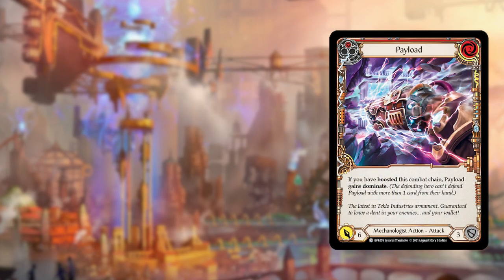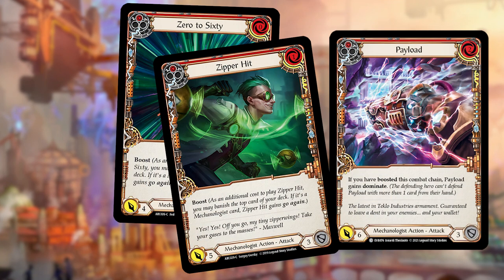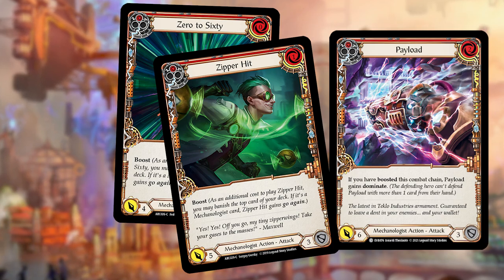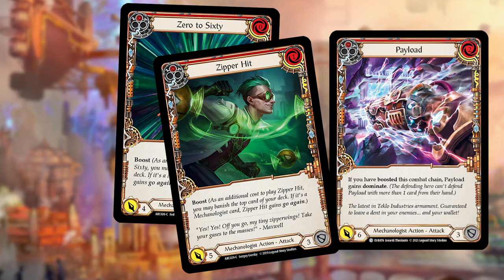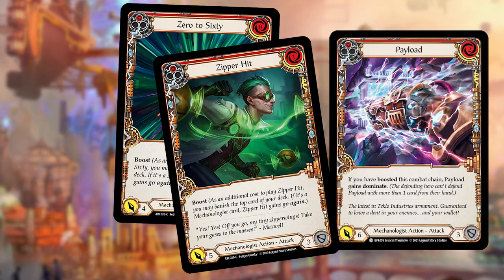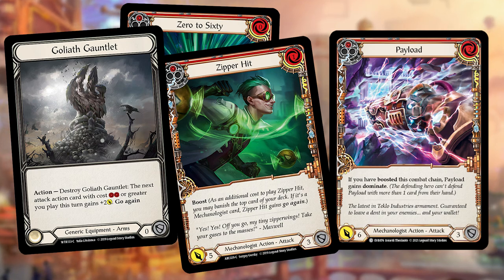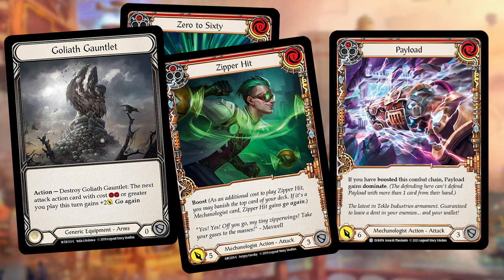The second line is a blue in hand, a red Payload or any version of Payload, and a Zero to 60 or Zipper Hit. This hand can represent up to 15 damage with six of it being Dominate. A clean line: break a life Gauntlet, play Zero to 60 or Zipper Hit, then play Payload — which gains the plus two from Goliath Gauntlet because the previous two attacks were not two-cost or more, so they don't trigger Goliath Gauntlet. That can be a fun way to close out games.